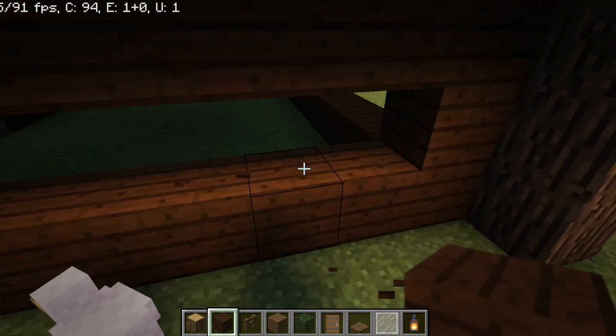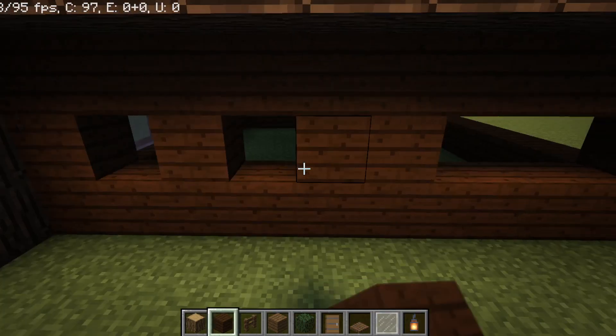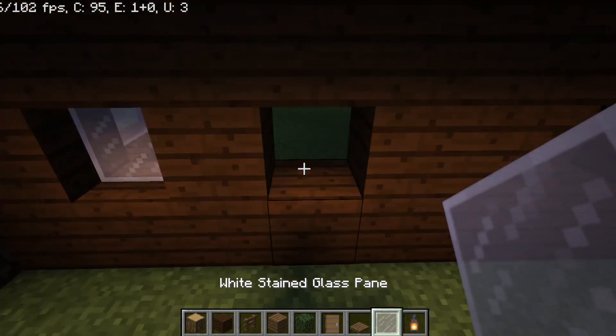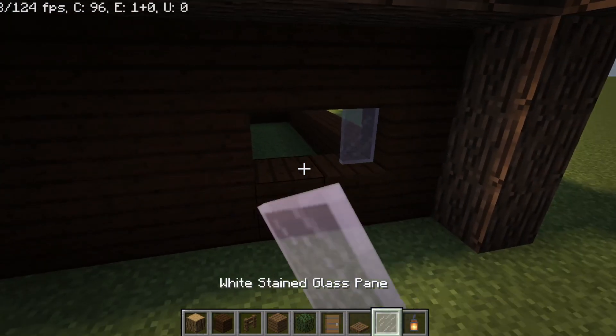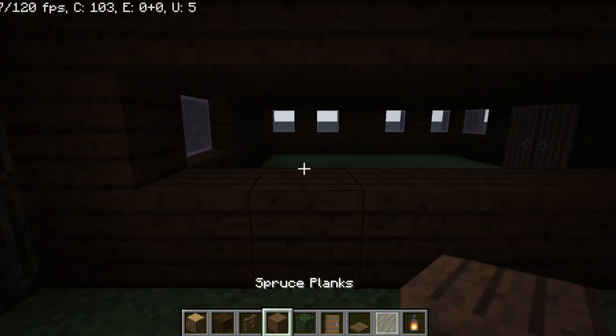Now that you have your window frame here, you're going to want to place two like that, and then two there — boom, boom, boom, boom, boom. And the same on this side, except you are only going to have one, then two there, and the same as that.